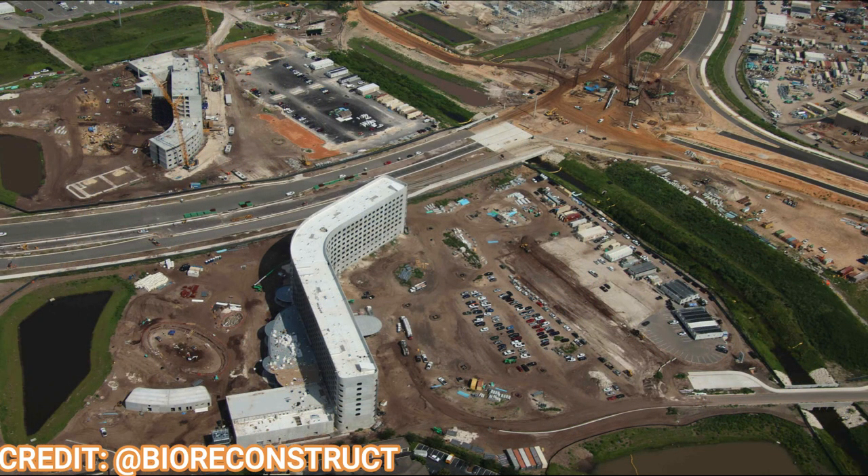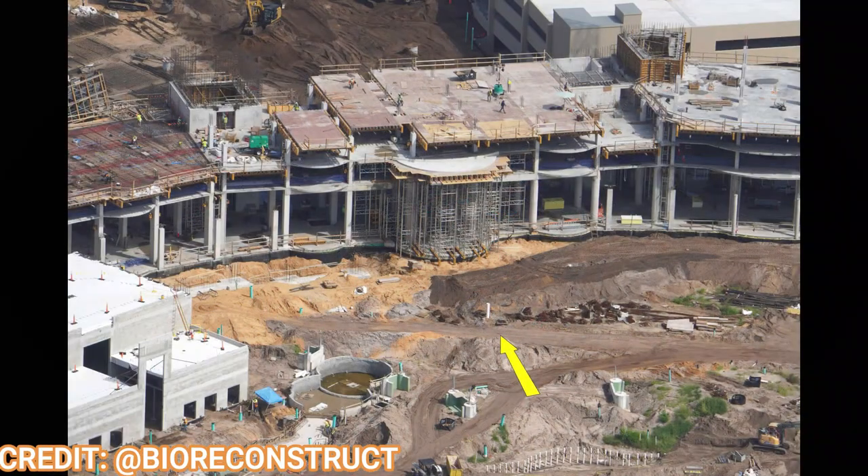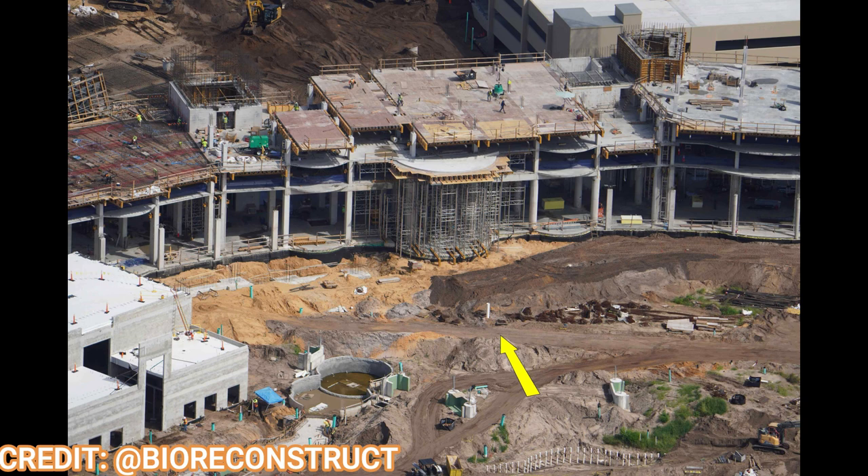Moving over to the hotels, the Terra Nova and Stella Luna hotels are making great progress. The upper level of the main structure of the Terra Nova sister hotel is getting built right now and is almost caught up to its neighbor, the Stella Luna tower. The pool is still being worked on. There's been talk that these hotels could potentially open as early as 2024, and looking at the progress you can see why — they're just about almost done already.